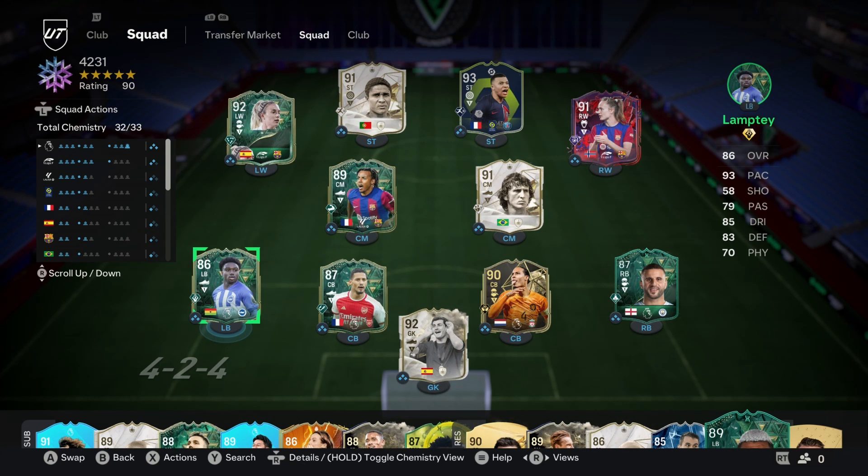This is the team. I've changed to Lamptey at left back — just trying him out. He's right footed but he's 5-star weak foot. He just gave full chem to Van Dijk and Walker. Mbappe's still on 2. There will be changes to the team but there's no point making big changes at this point — so close to Team of the Year.